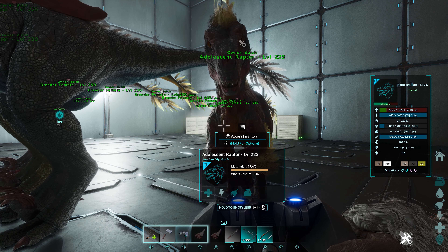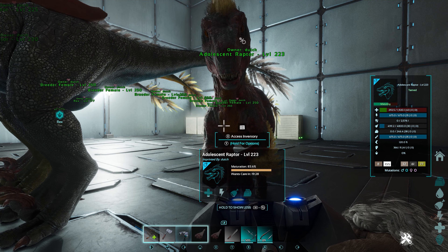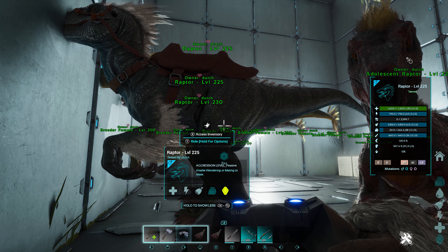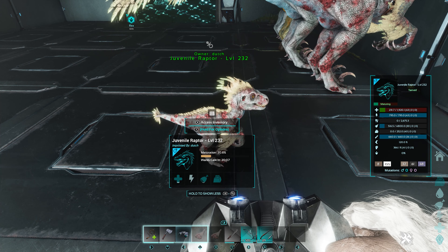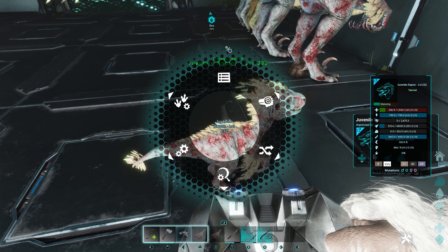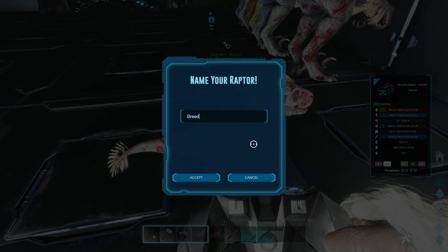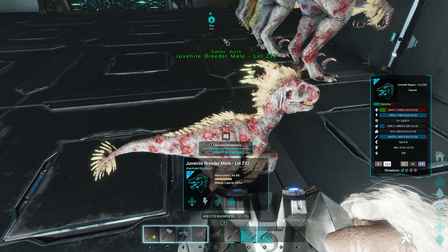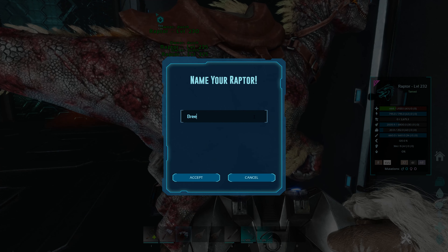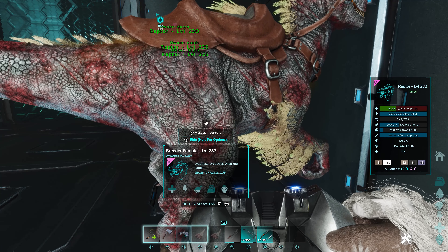Always make sure that the replacement carries over the original targeted stat. For instance, if you get a male that has the same Health and Melee as the female and swap out the original male with the Stamina, you will end up leaving that stat behind. Only ever replace breeders once the stats start to stack. Continue this process until you find an offspring with all the stats you want, then breed it against the opposite sex closest to the same stats until you find another identical offspring of the opposite sex. At this point, both the male and female should have the exact same level and stats, and will be the beginning of your stabilized breeding line. Name these Breeder Male and Breeder Female respectively, and move them away from the rest of the creatures.